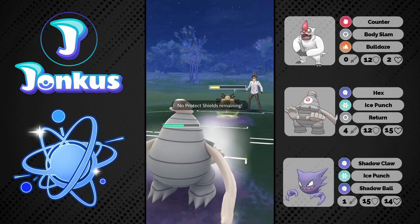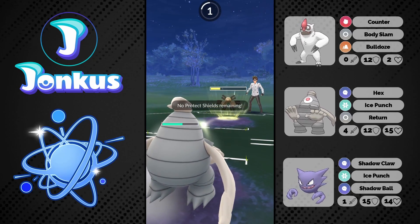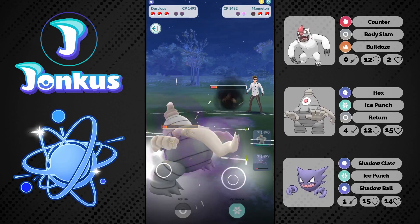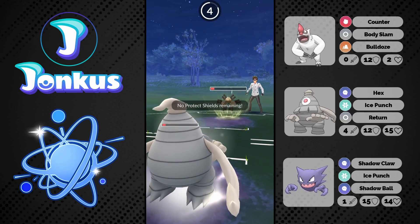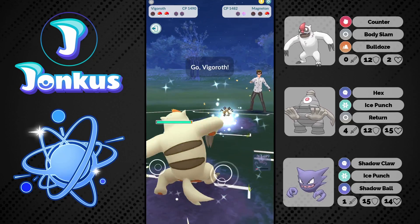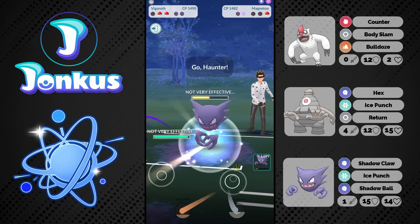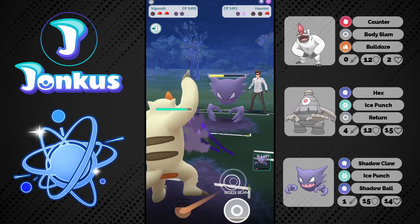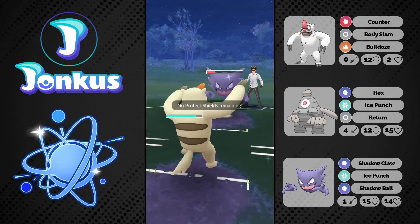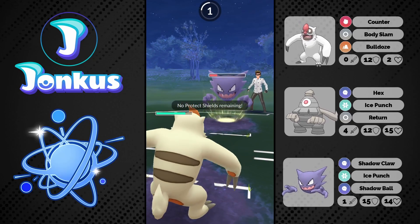We see a Magneton coming in which is kind of awkward because this thing will be able to knock you out and we cannot really do anything there. We try to farm down, didn't work out, they go for a charge move, we go into our Vigoroth farming this thing down and it looks a little bit tough. We're going to go for the swap out which didn't work out either.